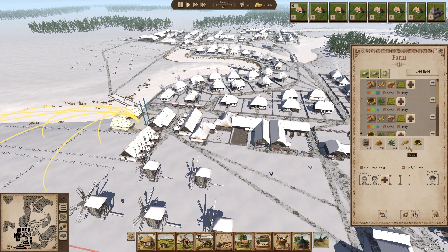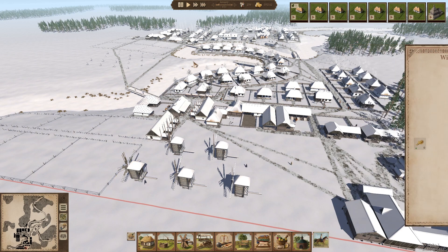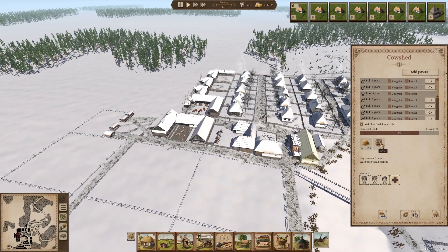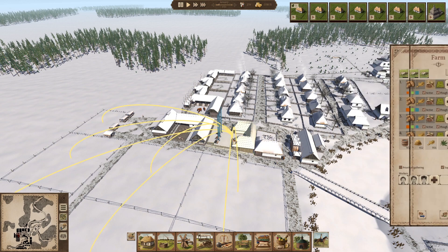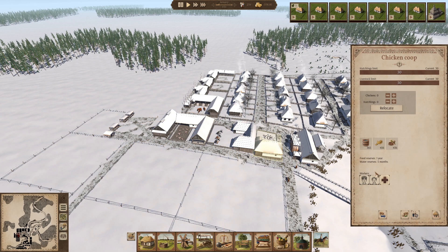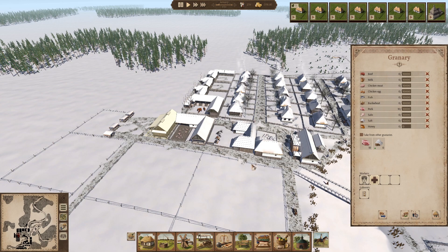We have wheat available, so we should be able to get these going. There goes that guy — he's going to be filling that up. Let's double-check our animal production over here. These cows are looking fine. These chickens — we're going to remove wheat from them. Maybe not quite yet. There's so much wheat up here, I think we can safely have these chickens consume wheat. These pigs definitely should not be consuming wheat. This greenery is fine.